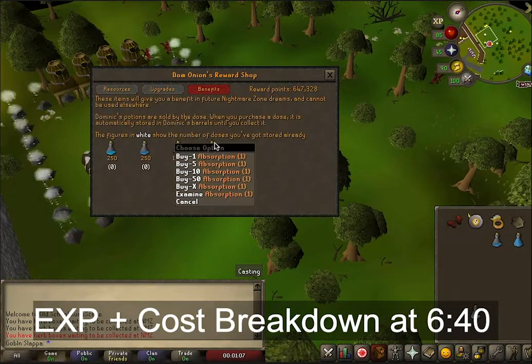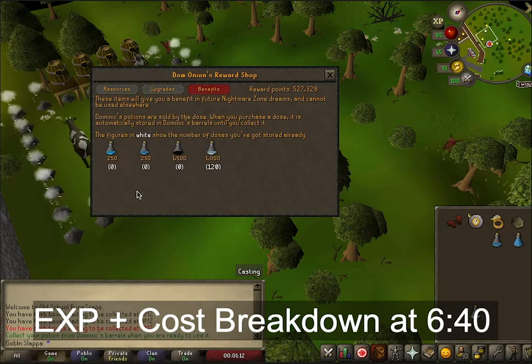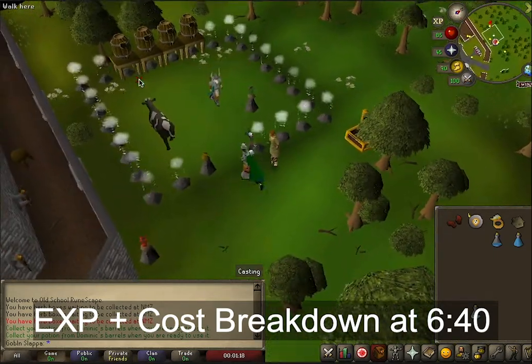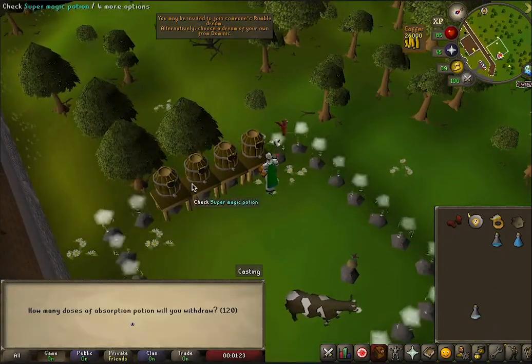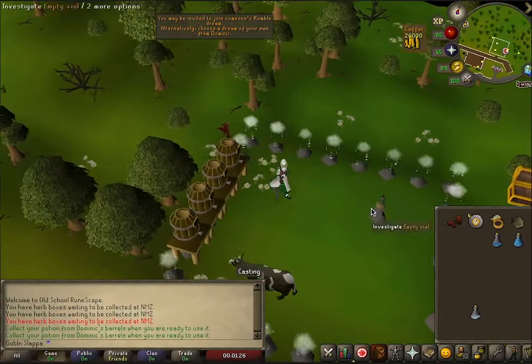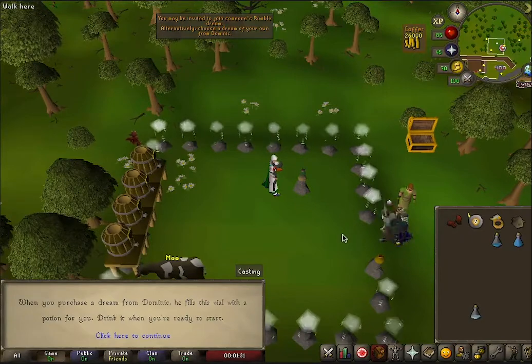The way this works is that you fight the bosses from the quests that you've done. When you start a Nightmare Zone session, you get to choose the bosses you want to have in that session. This is pretty important because you're going to want to choose bosses that are easy to fight, that use melee only, and that stack up around you so you can just keep AFK and auto-retaliating against them.